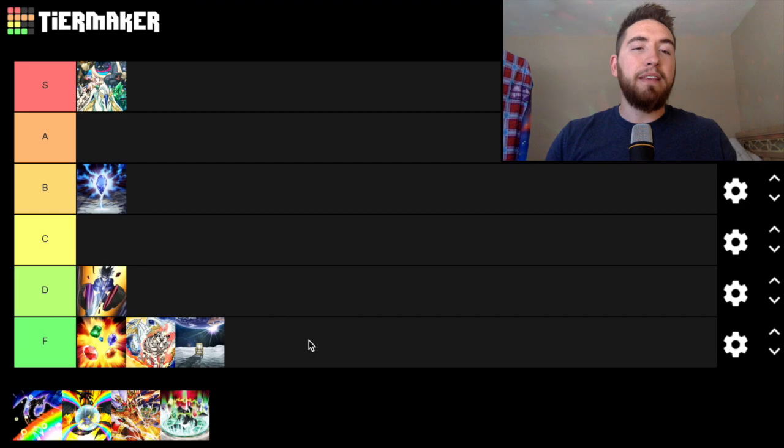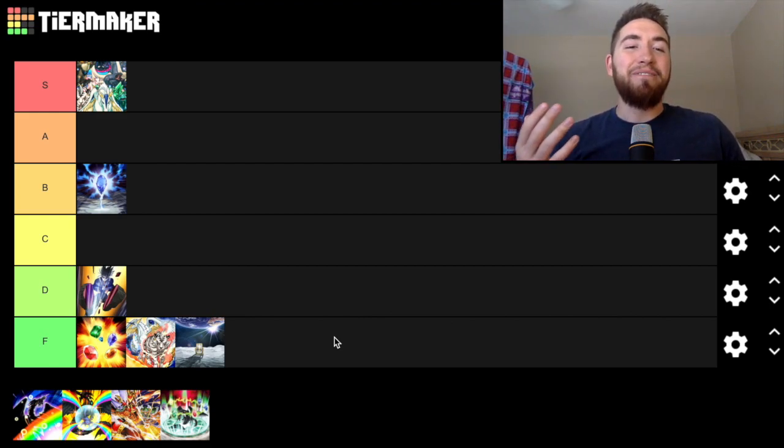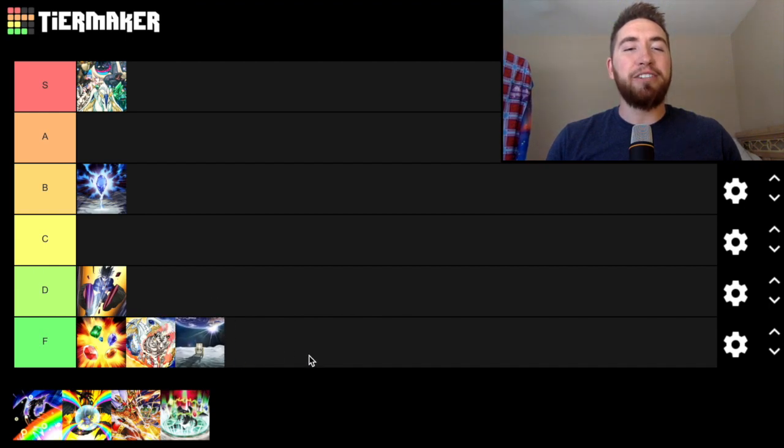Last Resort — this card is literally the last resort I would play in a Crystal Beast deck. If I'm ever desperate enough to search out Rainbow Ruins and risk my opponent getting a free draw, I'd have to be playing max copies of Terraforming, max Metaverse, max Set Rotation, maybe even a couple copies of Demise of the Land. Even then maybe I'll play Last Resort. But we have so many field spell searches that this card is very outdated — please don't play this in your Crystal Beast decks. This is literally the last resort field spell searcher in the game.